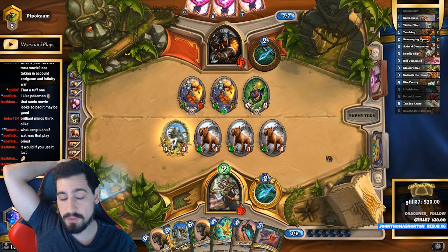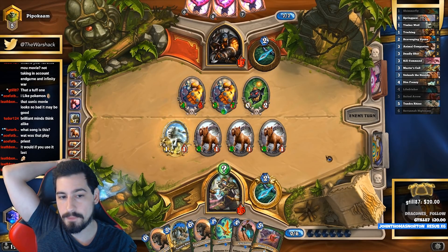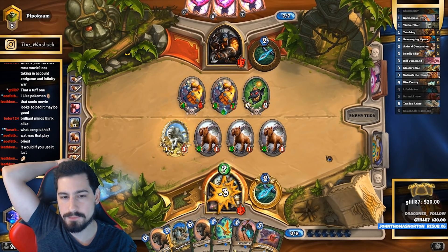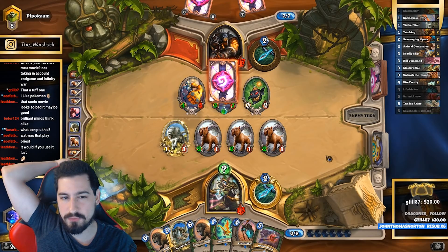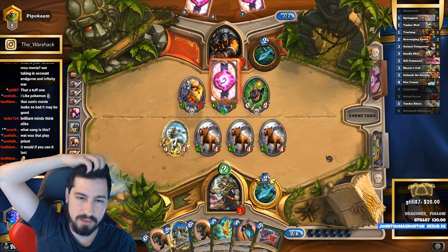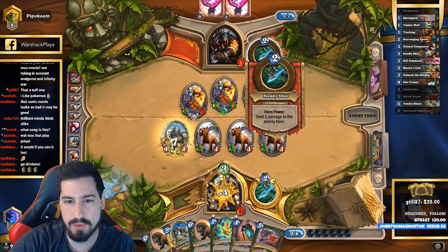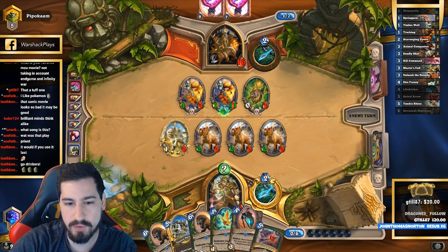I played the Snipe in case he has that 5/6 four-mana 4/4 that does one damage to everything, hoping he just plays it out. But if he combines it with the 3/6 everything still dies anyway. Why would he attack with the poisonous guy first? Because if it was Freezing Trap then he would have just lost. Yeah, he had the guy in his hand so we end up losing anyway. Right before we hit rank 5 again on our win streak.